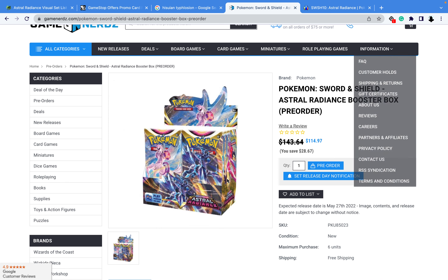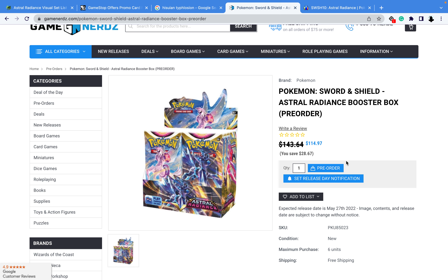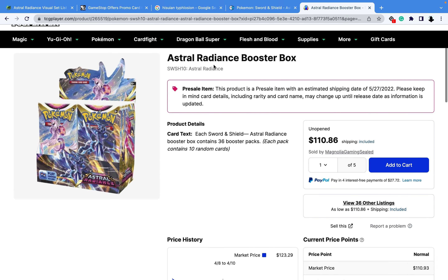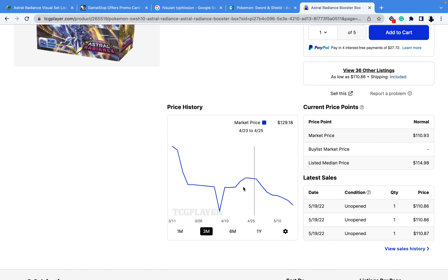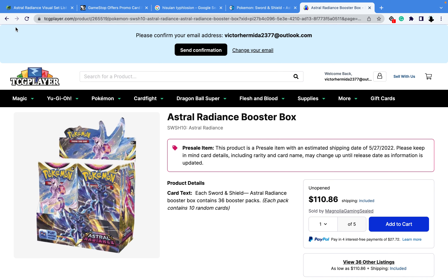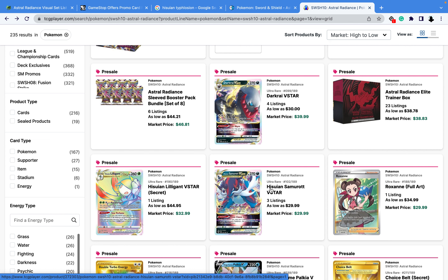I already bought the Booster Box and got it from Game Nerdz, which was way cheaper. I think I bought it back in April just to get ahead of time because I didn't want everything to raise up in price. Sadly, you can get it for $110 now at TCG Player — it was up at $128 and the price just started going down. I could have saved like $4 or a little bit more if I had waited. But it is what it is. Don't trust what you see right now for the card prices because they're not fully set yet.